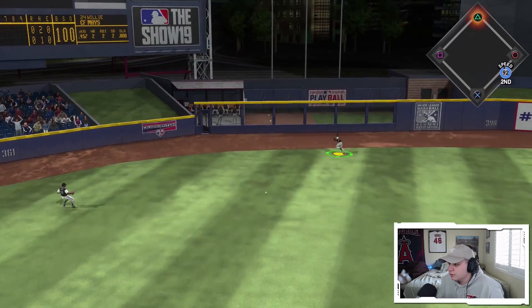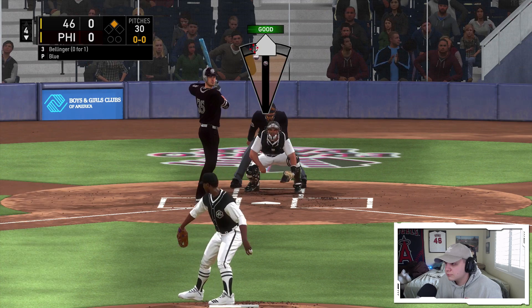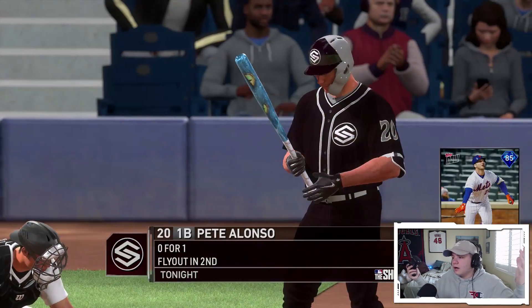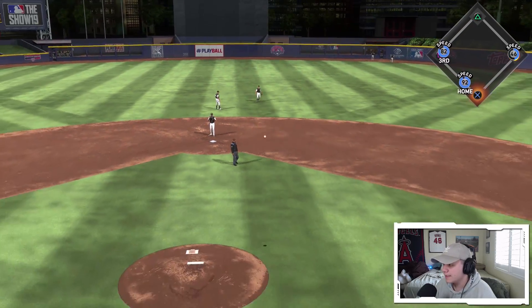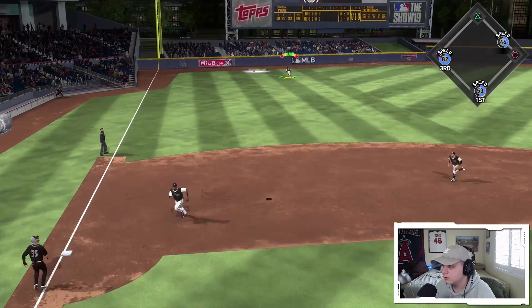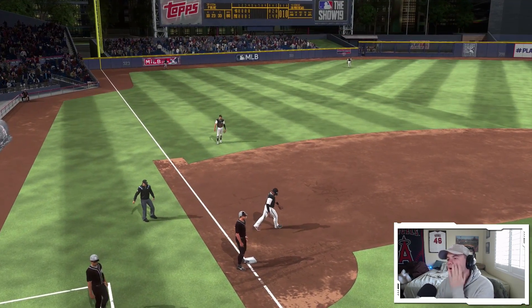Lead-off double for Willie Mays — he waited back on the changeup and slapped it over the shortstop's head. Here's Bellinger up with a guy on second — I'm scared. I got him jammed. Take a better route next time, Coogler. This is about to be a nightmare of an inning. Griffey's not going to get there — come on, we might be able to get him at home. Get him — oh my god, he was right there. That's going to be another run at least. Tony Gwynn — are you kidding me? Get him at third! At least we're getting an out, but what is going on with the defense this inning?